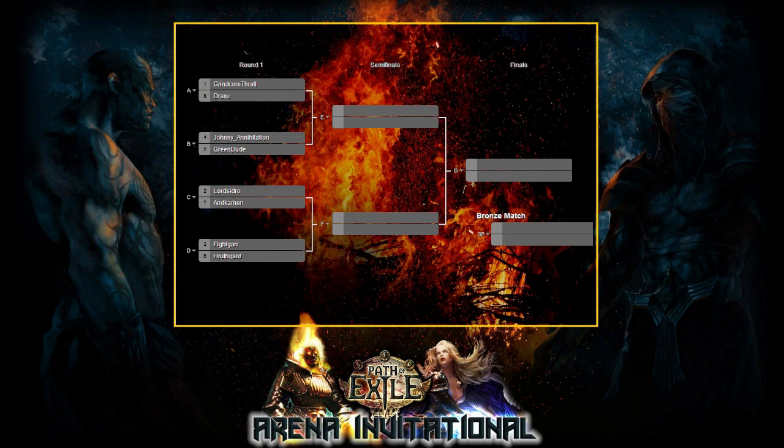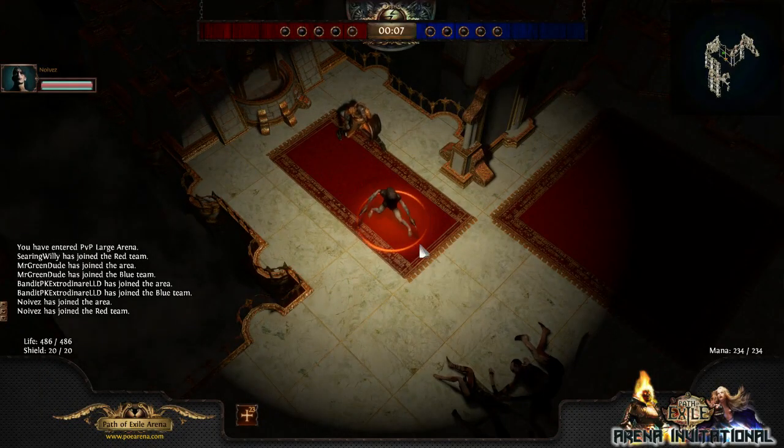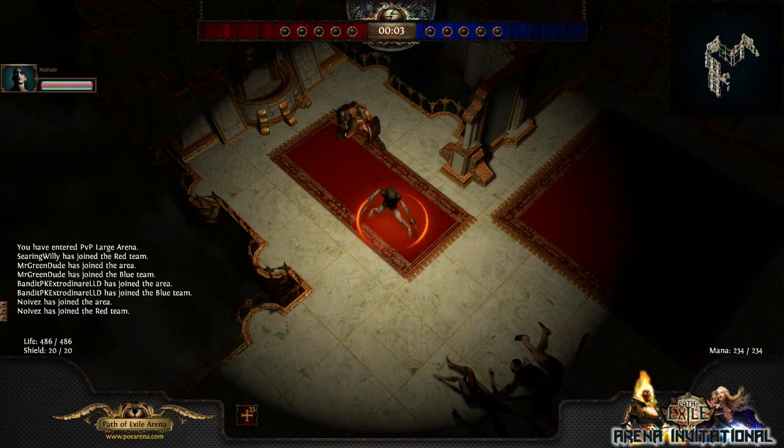We are ready to go for the second round out of the best of five. We're going to swap gateways now. Draxu is a European player, so just for the sake of desync — desync is an issue in PoE. Thankfully it's not always that bad in PvP because there's fewer obstacles and fewer monsters that can desync you. But just for the sake of the players, we like to swap the gateway.